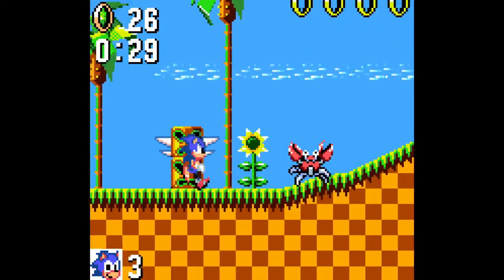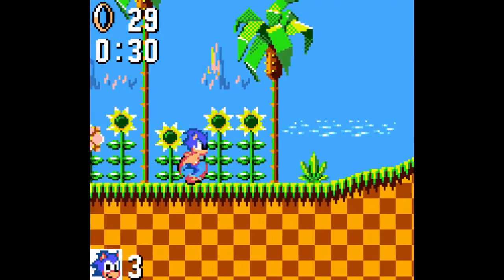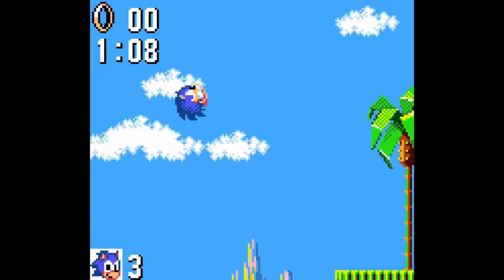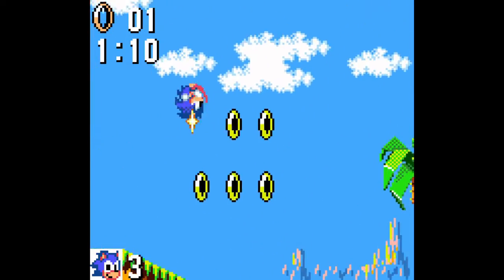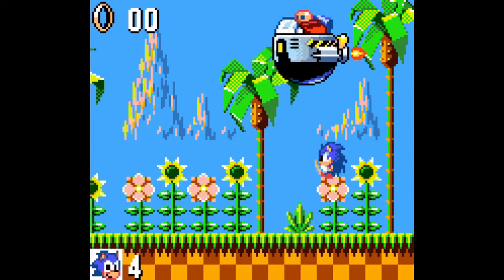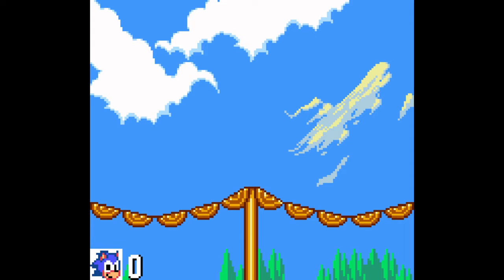Green Hill Zone looks similar to its 16-bit counterpart with a few differences — obviously it's 8-bit. In this game, when you get hit, you can't pick up your rings, which can make some zones difficult. This game has three acts, but only the first two acts are actual levels. The third act is just a boss with no rings, which can make the bosses harder than they need to be. Or maybe you're just bad at this game.